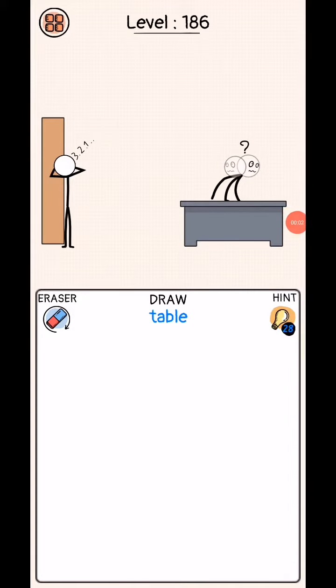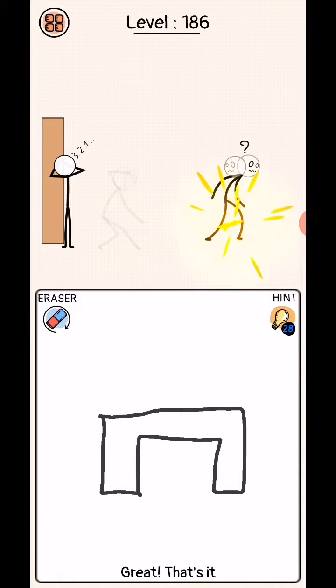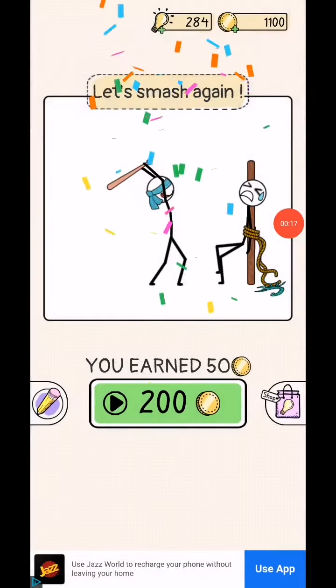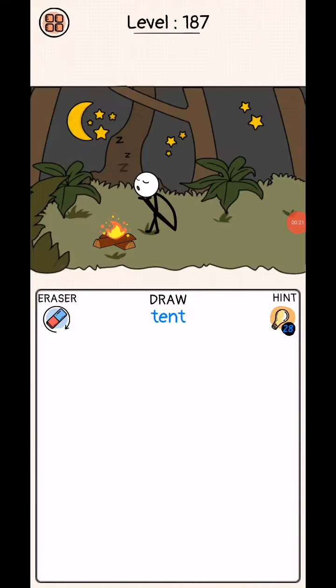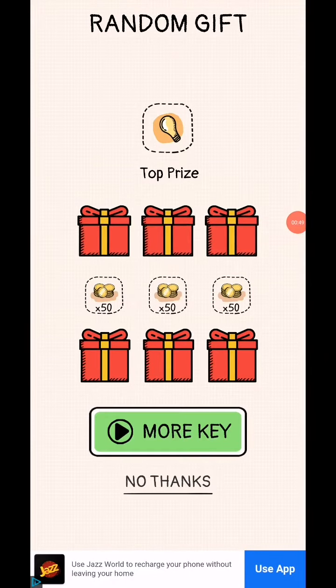Draw puzzle sketch it, level 136 to 190. Draw table — okay, this is very simple. Next level: draw a tent. There are two or three types of tents you can make. In normal life you make it like this. Complete!